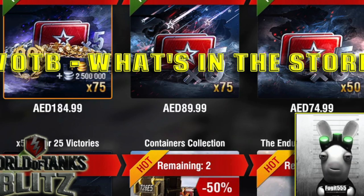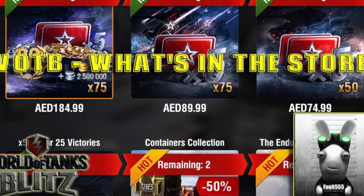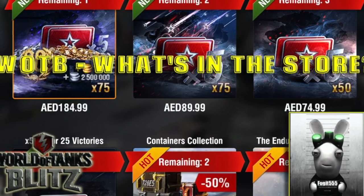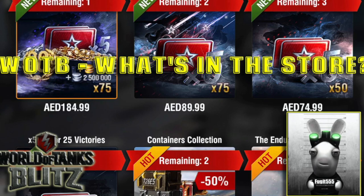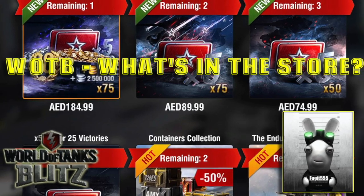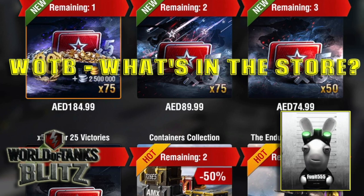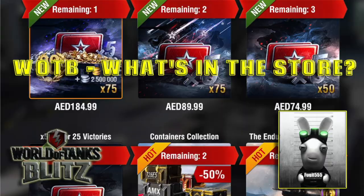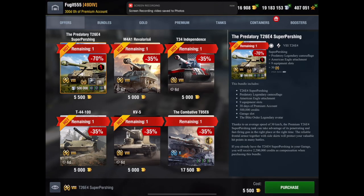Hello again everybody and welcome back to Fuji's Blitz. It's that time again to look into the store, because Wargaming have added new tanks — well, not entirely new tanks, but new tanks to the store. We've still got the IS-2 SH, the T-22 crates, etc. from the last video, but we've had some new additions, mainly a tier 8, although there is a tier 10 collector in there as well.